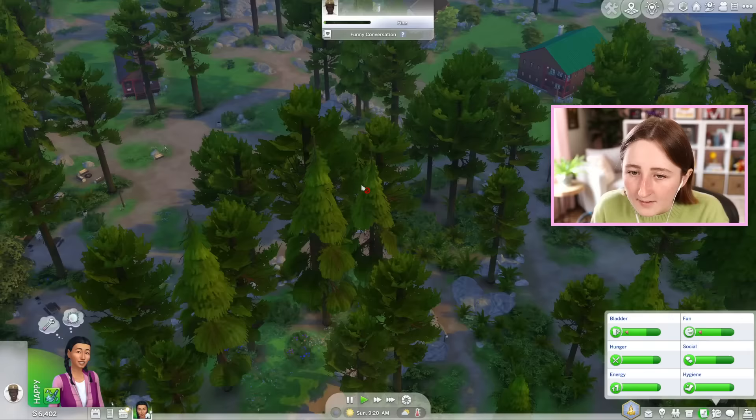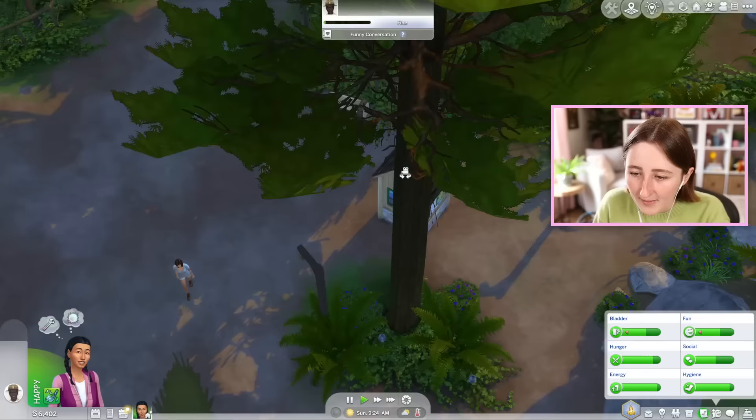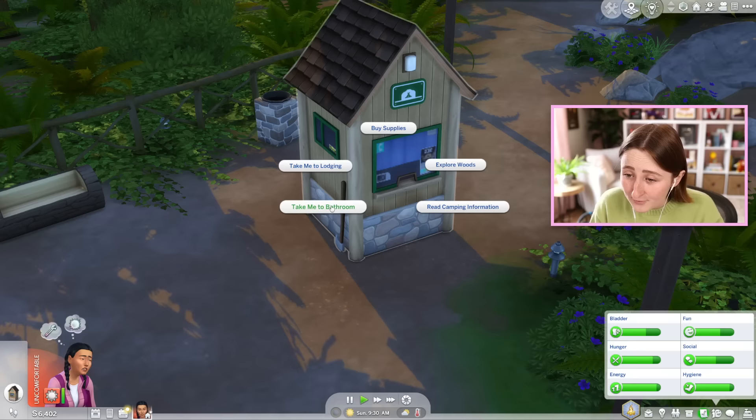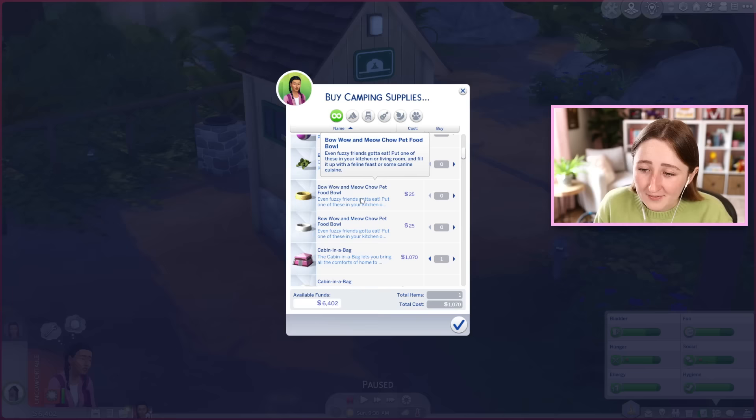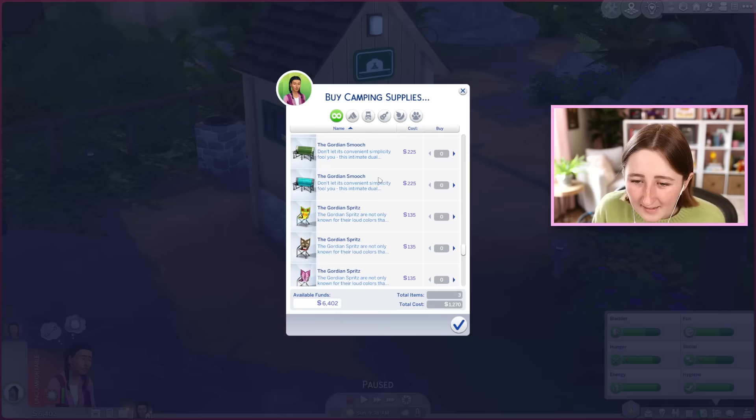Here's kind of an overview of the world. This area is where I want to go next because I would like to buy some supplies from this little stall. This is kind of helpful because you can click on it and it'll direct your Sim to the bathroom, and you can explore from here. On this stall you can buy a lot of supplies, so obviously we're going to need a tent. I might get us a fancy one. They even sell pet supplies if you've got cats and dogs. I'm gonna get a cooler, a tent, maybe a light, and I think a chair might be kind of useful as well.